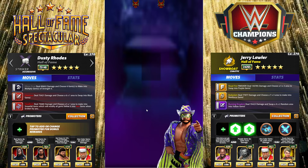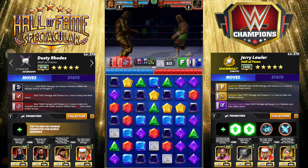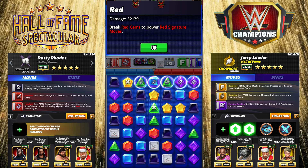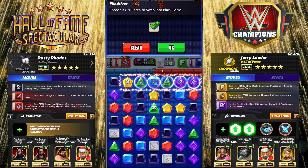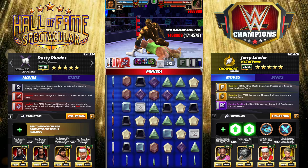Also, in Showdown, Lawler has the 4 MP yellow move that gets you loaded turn one in Showdown, so that will be quite useful there as well. I can show you what that moveset would look like after this destruction. 32k per red gem damage — 1.5 million for Mr. Dusty Rhodes as well.